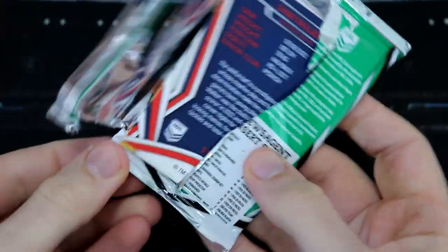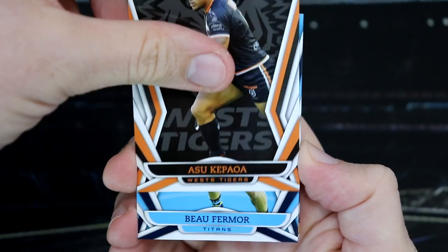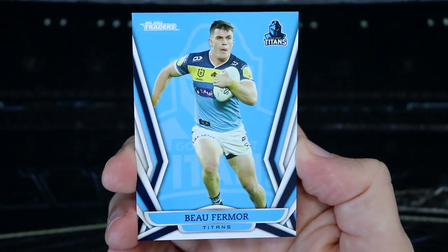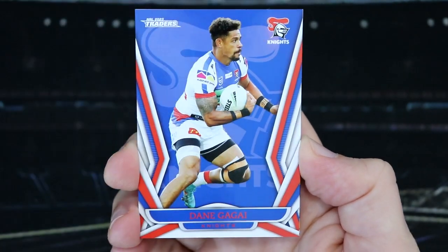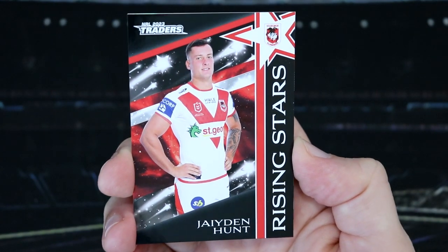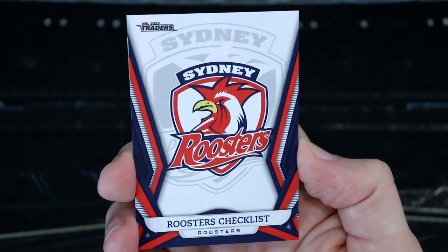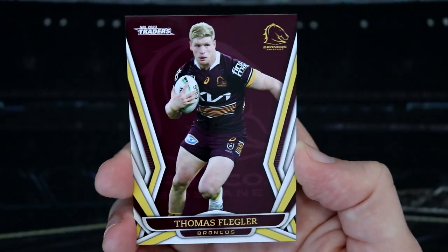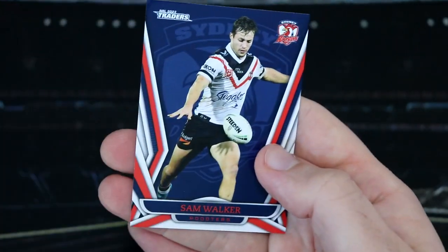Here is our third and final pack for our first starter pack. We've got Kapowa, Bo Fema, Ryan Pappenhausen, Dane Gagai. And we've got a Jaden Hunt Dragons Rising Stars — quite a few Dragons cards there. And then we've got the Roosters Checklist for the Pearl Special: Thomas Flegler, Jack Bird, Reuben Cotter — he scored a try — and Sam Walker.